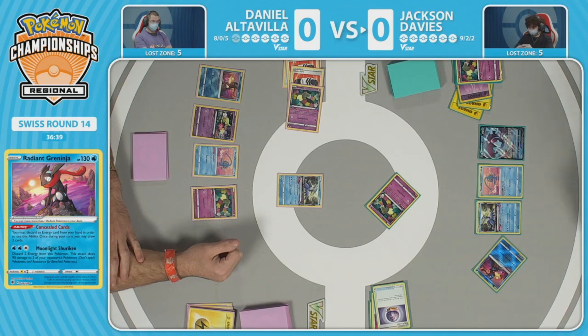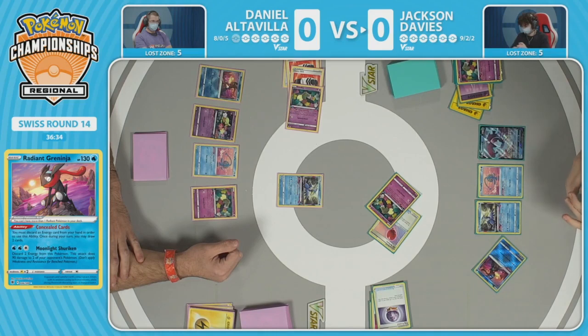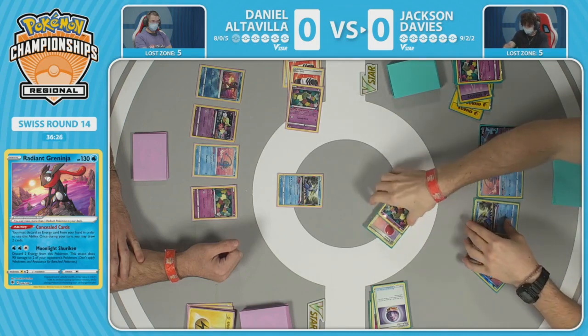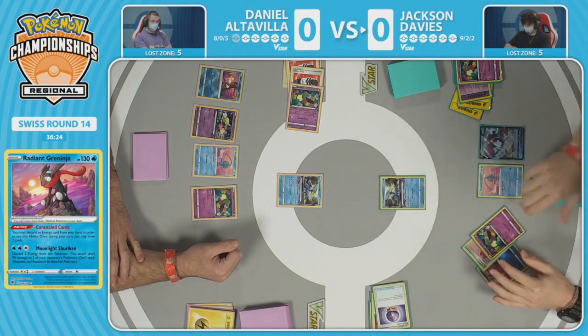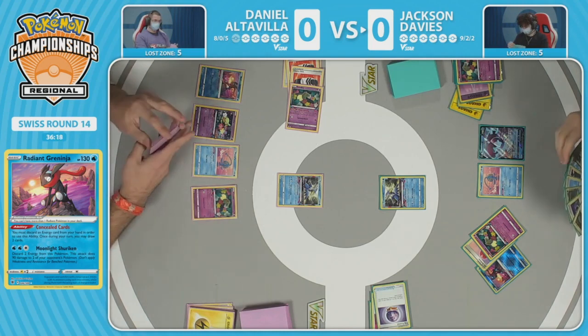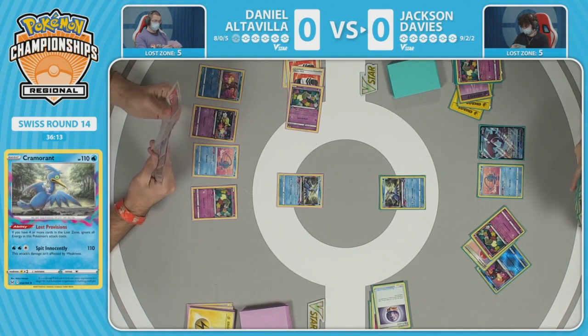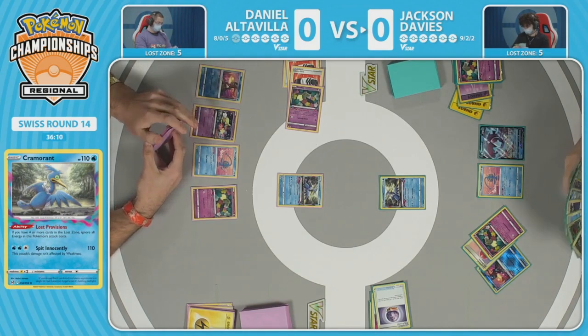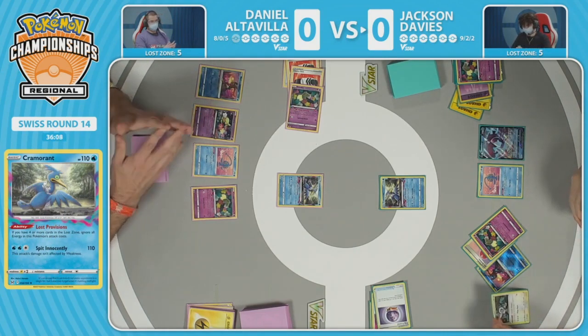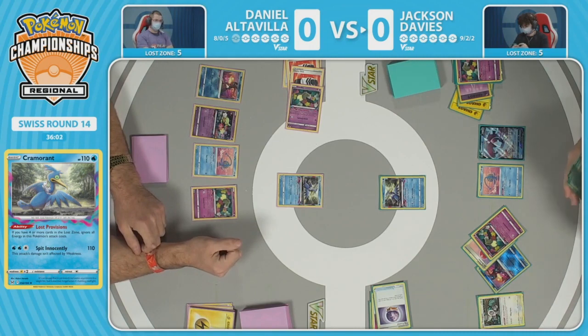Daniel at only five cards in the lost zone — a couple Colress's Experiments will still get you there. That's a hard decision on top of all the energy juggling Jackson Davies has to do. Air Balloon onto Comfey — fantastic! Having a free pivot is so key for getting one or two extra cards into the lost zone whenever you'd like. Daniel plays that Snorlax in the list, but it is in the prize cards.